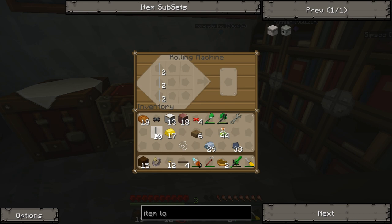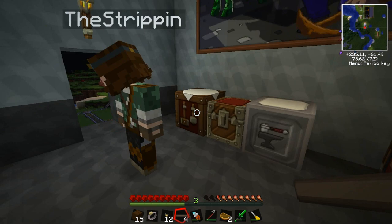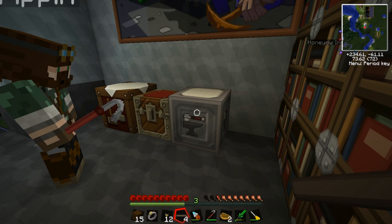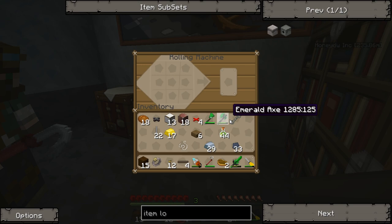This machine is duplicating my rails — I put three in and it gives me six back. Oh, that's groovy! Let me check if it does it for you as well. You put three standard rails in and you get six back. No, it doesn't work for me — so it's either bugged out or the roller machine really likes you.